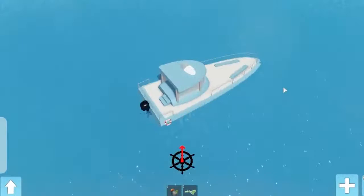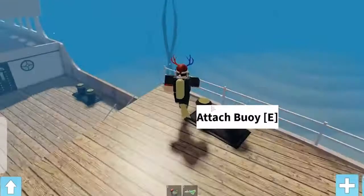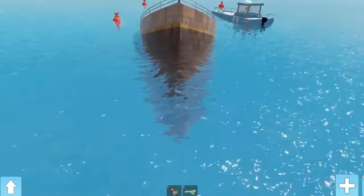As you get all the boys, come nearer to the smallest island on the map, swim underwater, and roam around to find a sunken ship. As you reach the sunken ship, go to the four hooks of the ship and press E. This will attach the boys to the ship. Then the ship will come above the water, the boys will turn into rockets, and the ship will fly in the air.